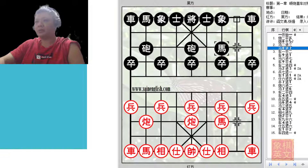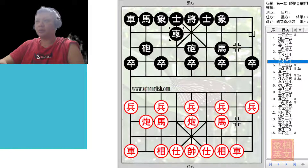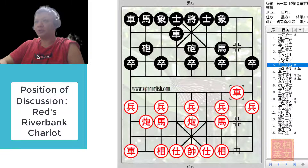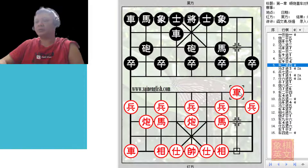Same direction cannons — file chariot versus rank chariot. Now in this board, instead of p3+1, red will develop his left horse as a proper horse, which is okay, but again starts his encounter with r9=4. Instead of p3+1, red will go for a very steadfast approach with the riverbank chariot.